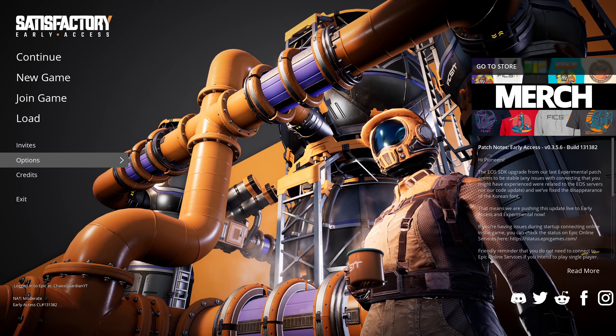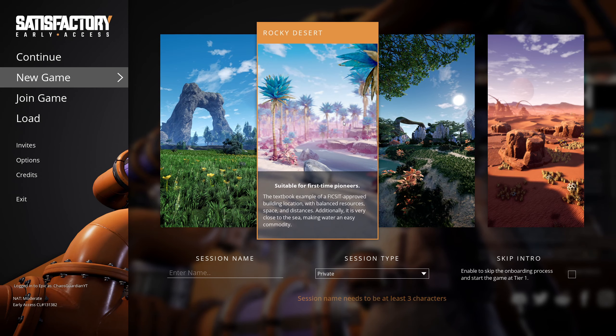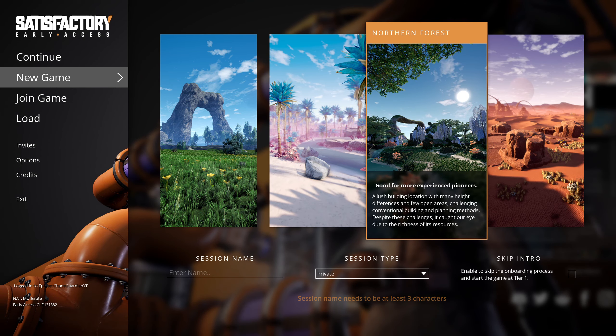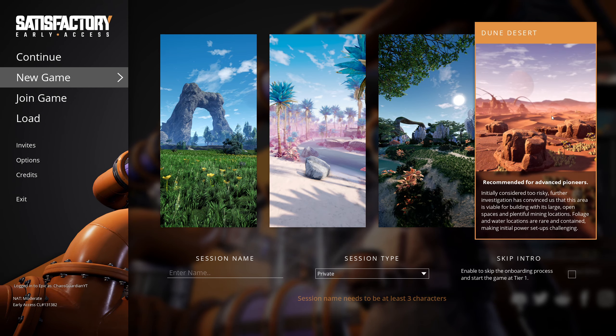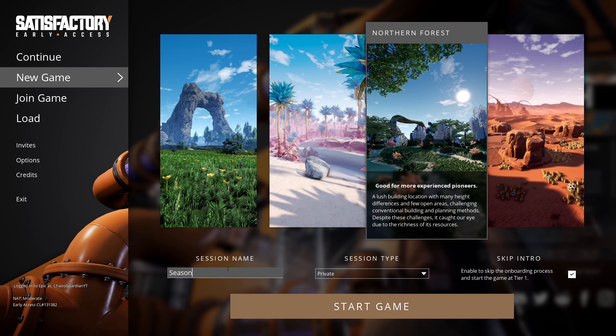Thank you so much, let's get right into this. We've already played on the fields and put in the rocky desert. I think it's time - challenging for conventional building and planning methods, it caught our eye. Richness in resources too - yeah I think we like this. Let's give it a go, skip the intro. Season three, here we go.